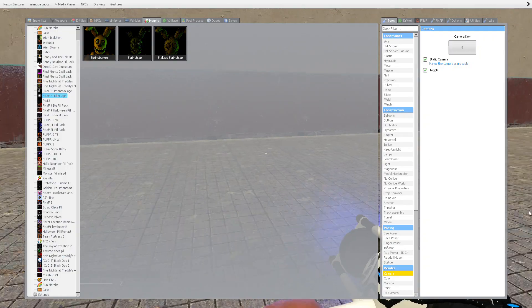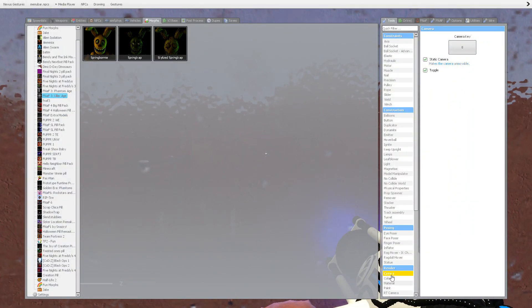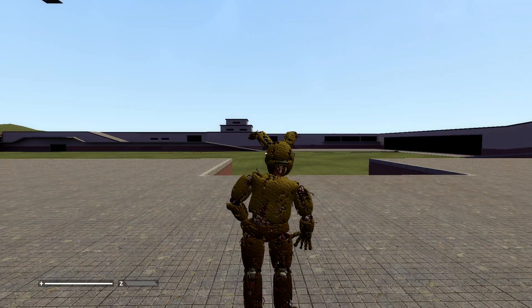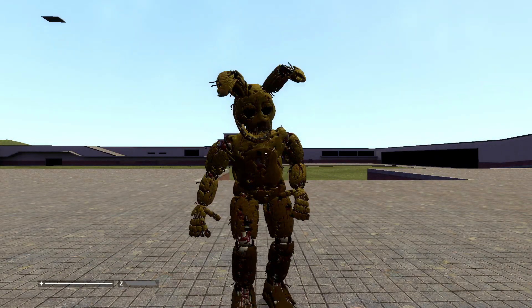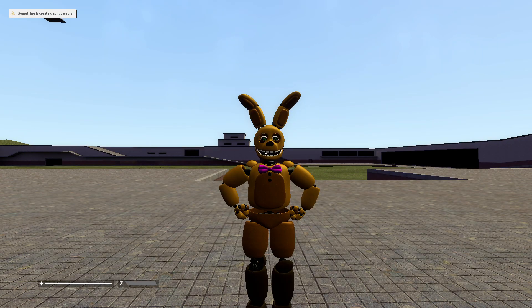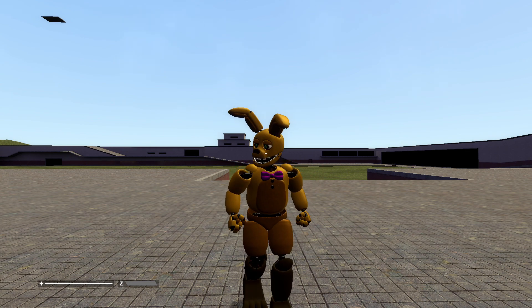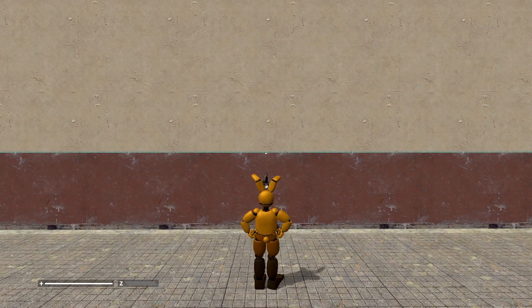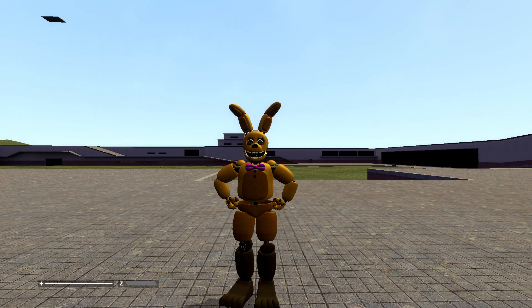Now we're gonna end the video with my favorite pullback. I think it's Spring Bonnie, yeah, because I like the voices — the sun is shining, the birds are chirping, why don't you sit down and have some pizza on the house. Spring Bunny is really cool. Thank you all so much for watching, bye bye guys, peace out — turn those frowns upside down!